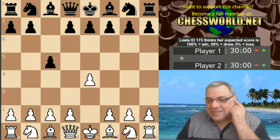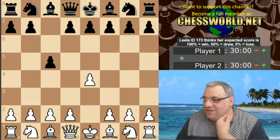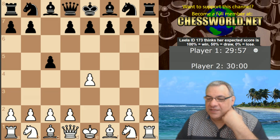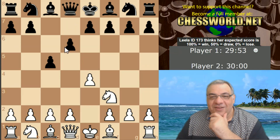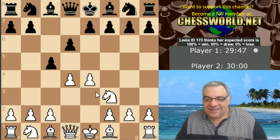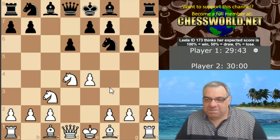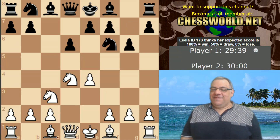Hi all, let's play today against Lila ID 173, a 30-minute game. I'm going to start the clock. Let's try this variation again — it's learned that the Knight is somehow better than e6. It's playing a Sicilian Knight now, okay, a Dragon. I know a little bit of theory about the Dragon, so this will be interesting.